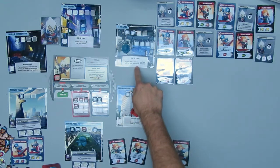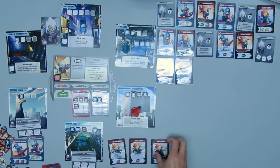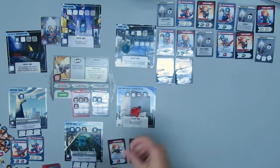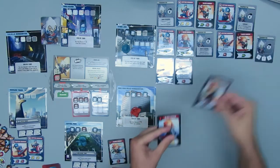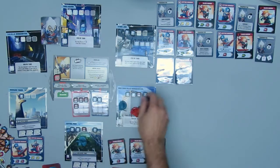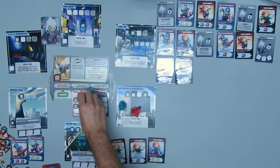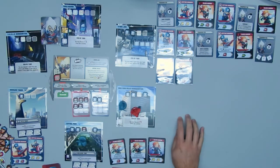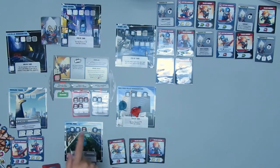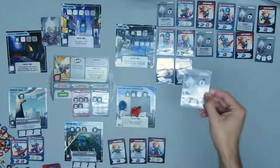Stark Labs location effect: you may swap one card from your hand with one of your cards in the storyline, which I'm going to do — swap that single attack for the double heroic action. Use that wild to move her, and use an attack to take out a thug. New York Police Headquarters location effect: you may discard one thug from any location.